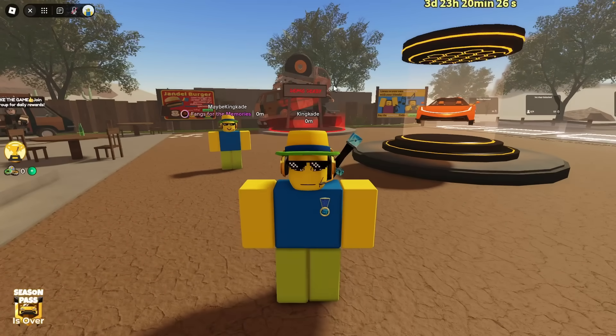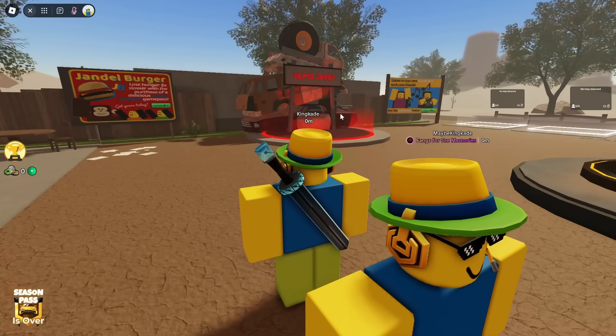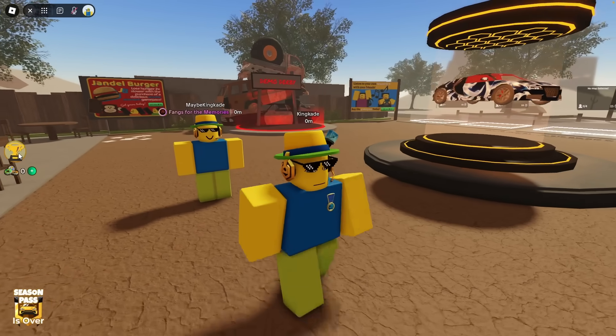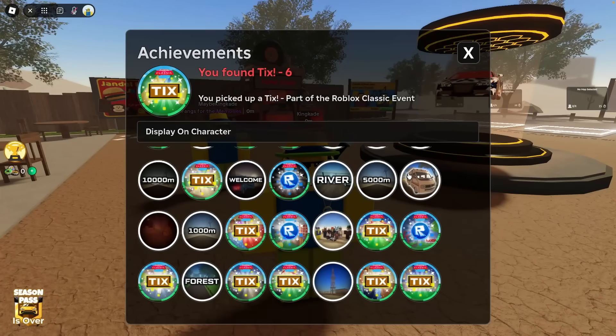Which I guess technically is the second event, because they added the classic event a few months ago. But anyway, before we check that out, let's go ahead and check out these new achievement tags. If you click on this button right here, it shows us all of our achievements, and we can display them on our character.